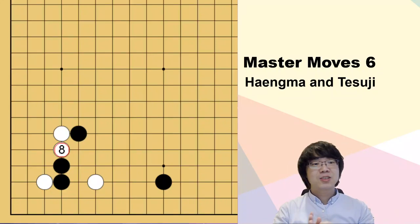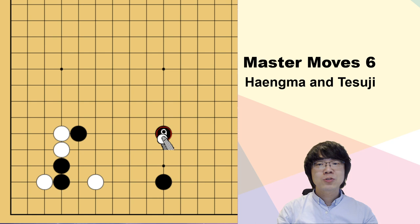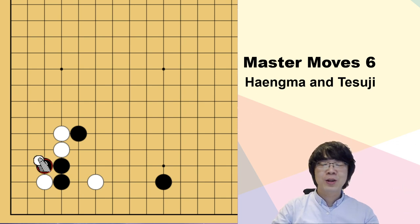Hello everyone, let's start to study Hengma and Taesuji. Somebody asked me the meaning of Hengma. Hengma means 'the running horse' - it refers to how we are moving from our stone. This includes one space jump, two space jump, knight's move, large knight's move, hane, extend, and push. Those kinds of things are called Hengma in Korean.